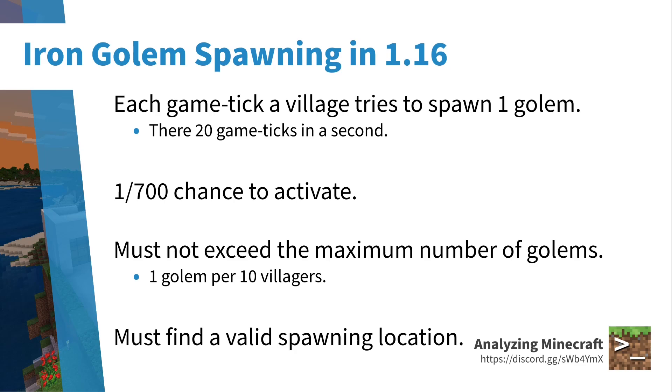If the villager count, bed count, and work schedules are all met, the game will try to spawn a golem. Each game tick a village tries to spawn one golem — there are 20 game ticks per second, so the game tries 20 times a second. It only has a 1 in 700 chance to activate, and this is random, so you can get two golems right after one another. The village also has a cap: 10 villagers support 1 golem, so 30 villagers supports up to 3 golems. If that cap is already met, no additional golem will spawn even if the 1-in-700 chance succeeds.